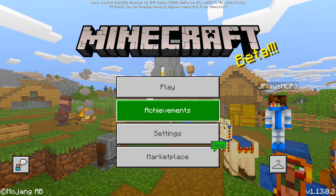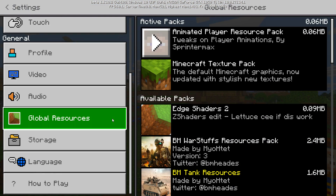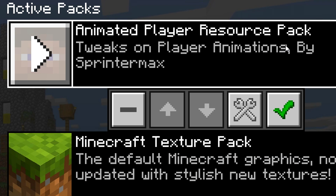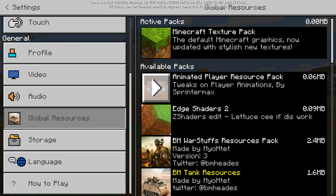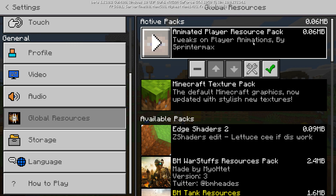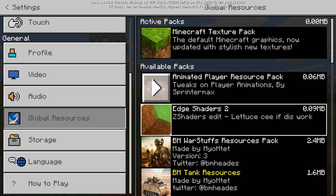As you can tell, it is a resource pack. If you go into your settings to your global resources, you can see it's an animated player resource pack. You can remove it again or apply it with the plus button, and it gets on top of the active packs. In order to get this, you just easily go and download the resource pack.